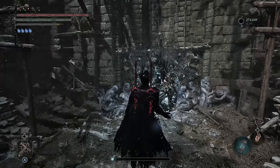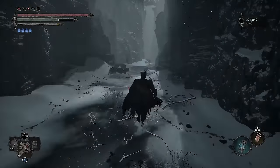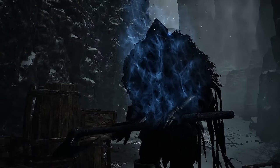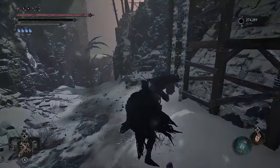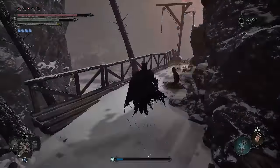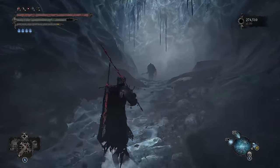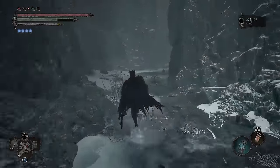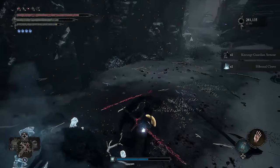The second Umbral spell is called Hibernal Cleave, and to get it, start again at the Vestige of Sphornil except this time run past the grief bound enemy we were just farming. Just past them is the Kinronger Guardian — the big enemy with the axe. You can farm him by running past the previous enemies, or head a little further past him and use the ladder to access one of the flowerbeds. Placing a Vestige seedling there, you can go left where the wolves are and kill the Guardian, or my preferred method: jump off the cliff and kill the Guardian patrolling down below, then turn around to climb back up the ladder and rest. Here's how it looks in action.